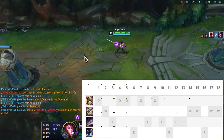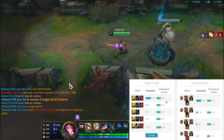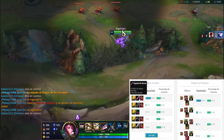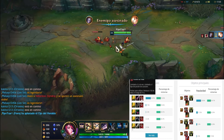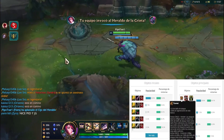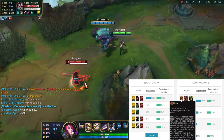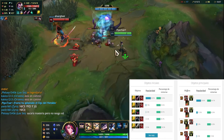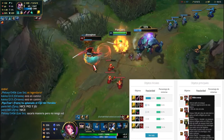Now let's talk about the item configuration. The first items we will take are a Totem ward, a Doran's Sword for recovery and attack, and a health potion. If we face a ranged matchup in the top lane, we suggest using a Doran's Sword. The first completed item will be the Tiamat, which gives us zone damage, base health regeneration, and attack. Once we complete the Tiamat and have more gold, we build into the Ravenous Hydra, our main item for zone damage.